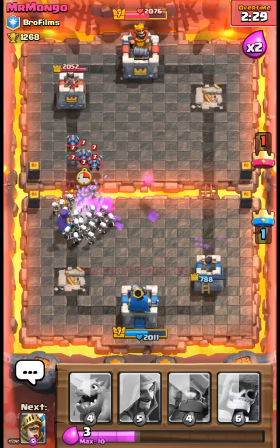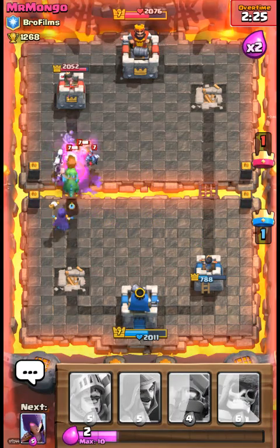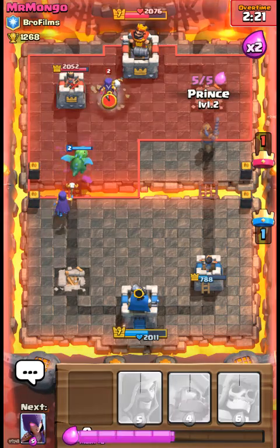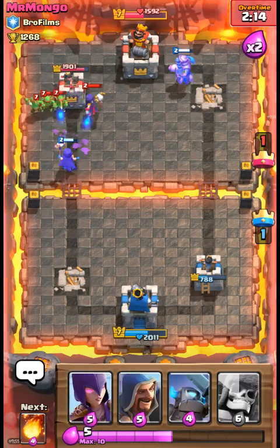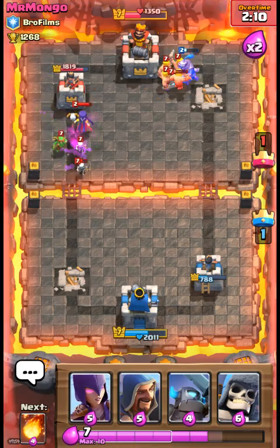Fireball it, skeleton army, ready — bam! Just splash damage everything. If it's a group of troops like the minion horde or skeleton army, just use a splash damage troop.